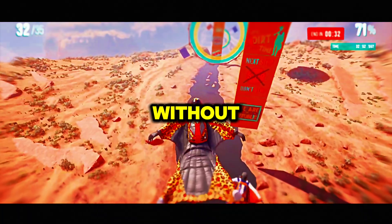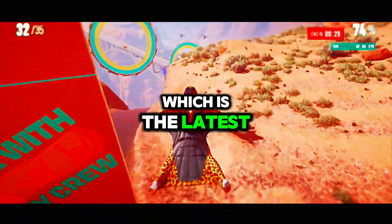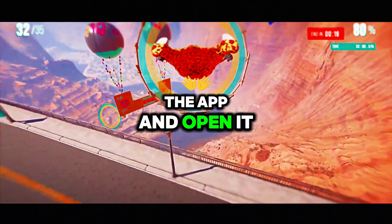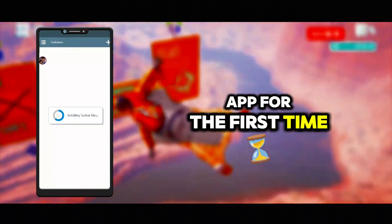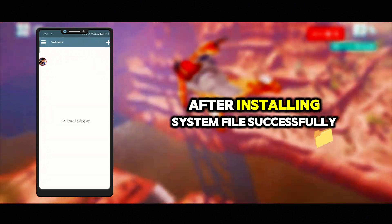First, you have to download WinLater 8.0, which is the latest version of the WinLater app. After downloading successfully, install the app and open it. When you open this app for the first time, you will see this type of interface. Just wait a moment while it installs system files.